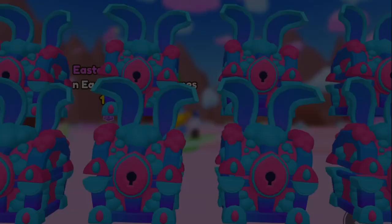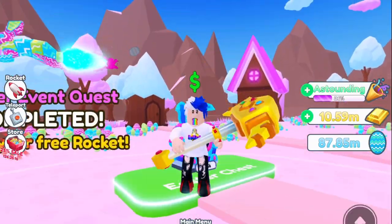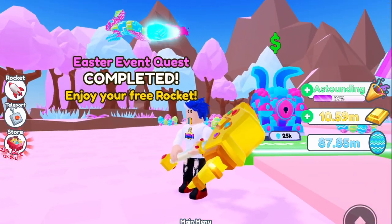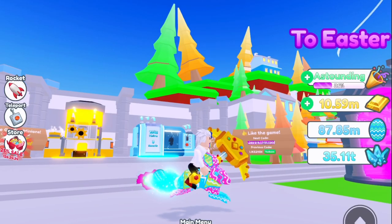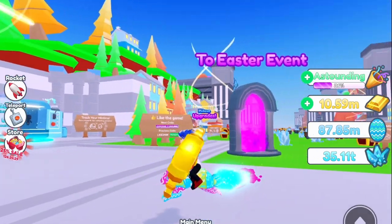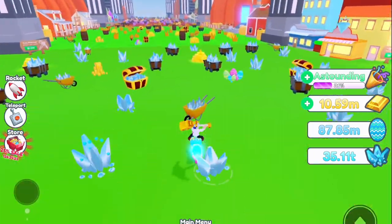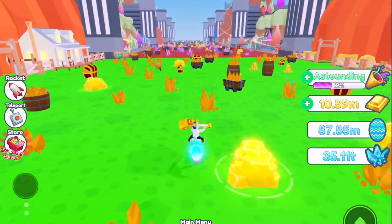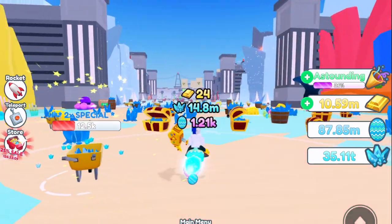After dealing with those resets it took forever, but we got it done! This is it — we got the rocket. This is the most beautiful rocket so far in game, it's simply gorgeous. It's called the Hopper Blitz Rocket — very epic name and an epic looking rocket. Let's see what it does. Wow, this has to be the most beautiful rocket I've seen in game, and it's pretty much free since you get it from an event.